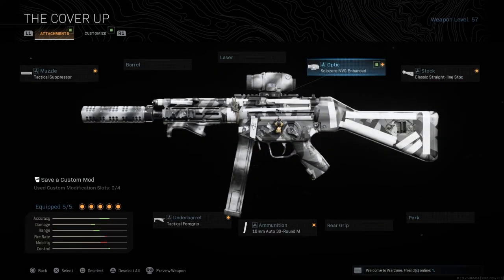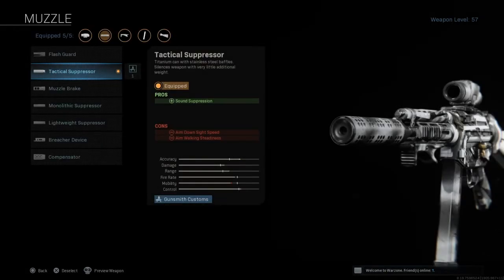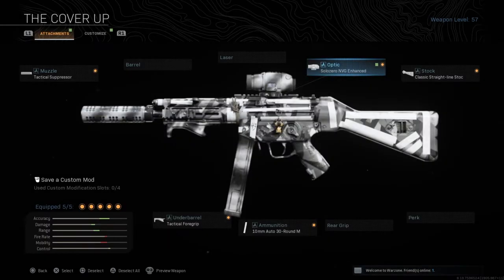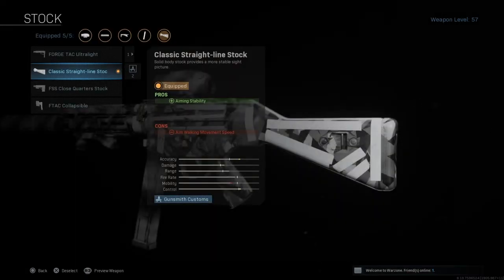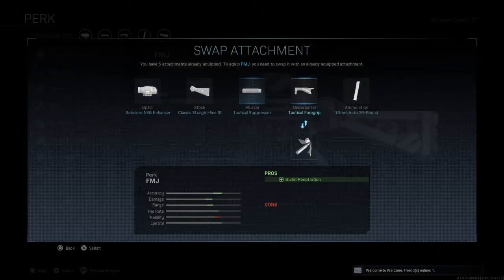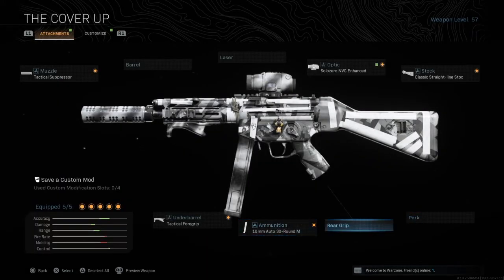The next weapon is the Cover-Up, one of my favorite weapons in the game — a top three weapon for me out of all my loadouts. The muzzle I use is the Tactical Suppressor, which silences the weapon. For the optic I use the NVG Enhanced, and the stock I use is the Classic Straight Line Stock, which helps with aiming. I don't have a perk on it yet because adding one would remove some attachments.